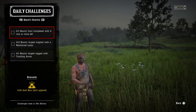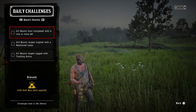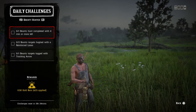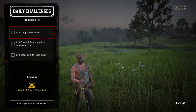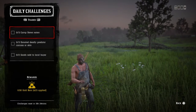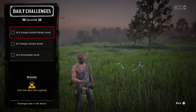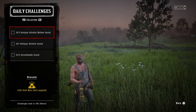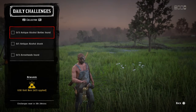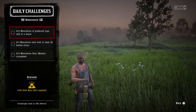Getting into the daily role challenges: if you're a bounty hunter, you have a bounty hunt completed with four minutes or more left, two bounty targets hogtied with a reinforced lasso, and one bounty target tagged with a tracking arrow. If you're a trader, you have three camp stews eaten, three donated deadly predator carcasses or skins, and two goods sold to a local buyer.